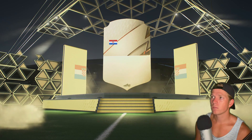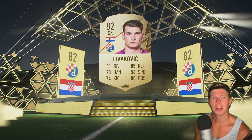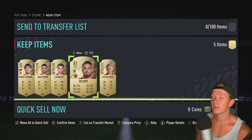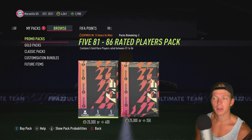Looks like we got a goalie — Levakovic, 82 overall. I'll take it, not bad. Mario Fernandez. Oh, another goalie — so we got a couple of 82 goalies. Vandermeek, not bad. Not too shabby — good way to start out right there.